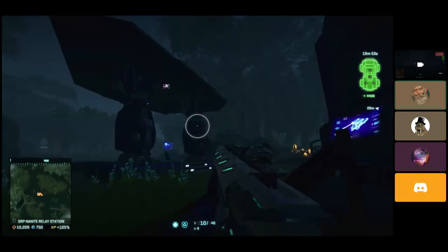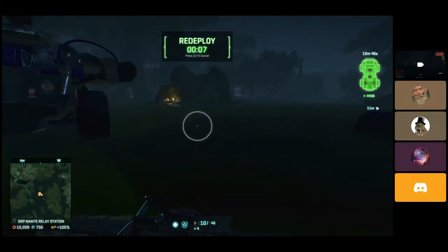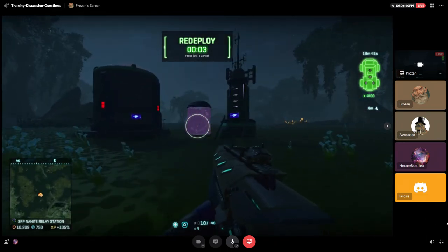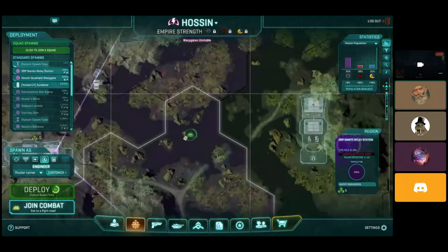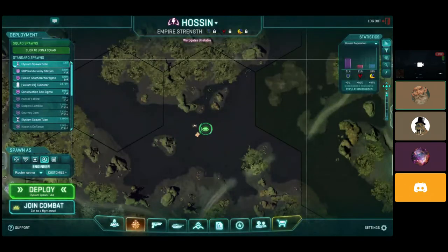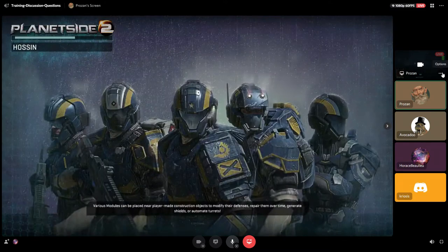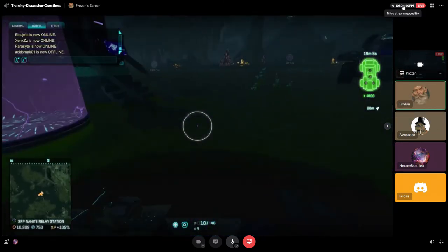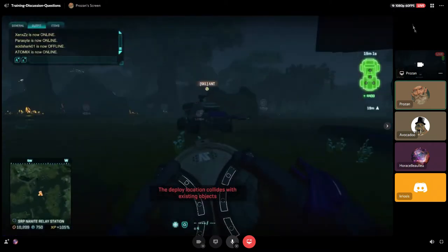The life of a router runner is pretty simple. You spawn in on your Elysium spawn tube. I'll go ahead and redeploy just to show you the exact process. So there's my base — anyone can spawn there if they wanted to, but I'm the only one that can pull the router. I have my router running engineer. Spawn on the tube, get out, immediately go over to the routing spire, grab my router. You just click unlock and it puts a router in your bar. It doesn't cost any Chordium to pull.